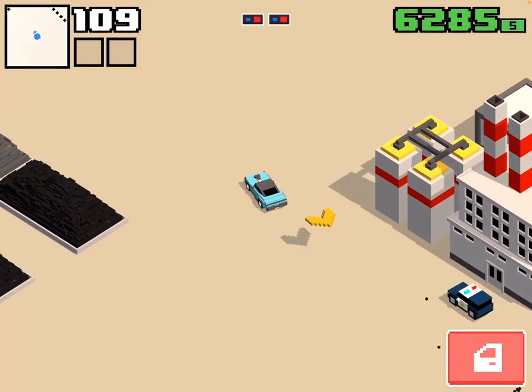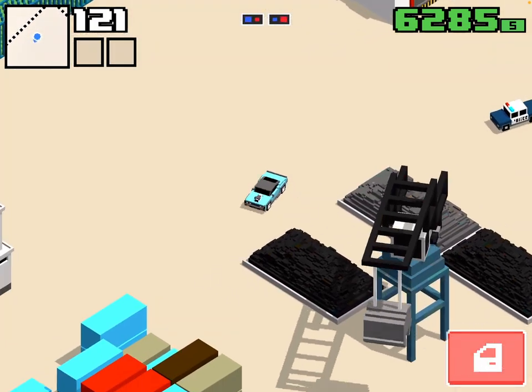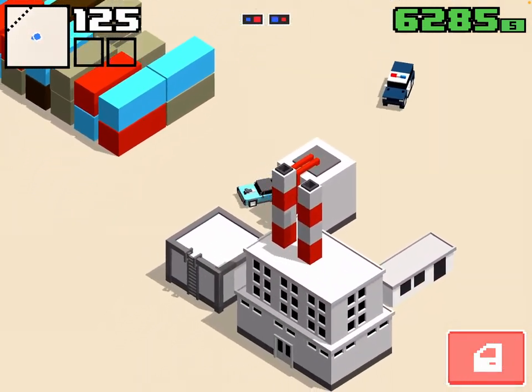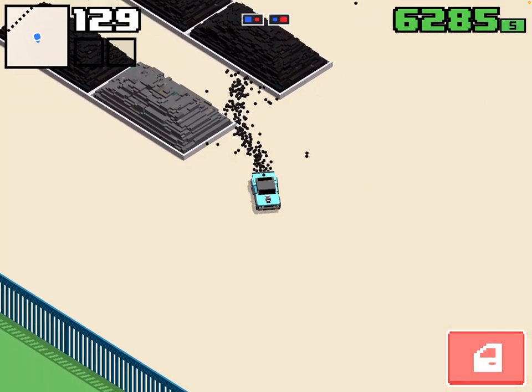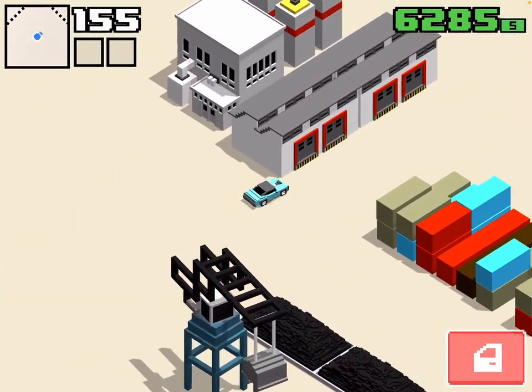Once you get here, it'll be like this — some sort of factory warehouse looking industry area. You're going to drive around a bit and there's going to be a lot of cranes and stuff. There is going to be some other things you can drive, like there's a forklift, but those are not going to be what you drive to complete this task.